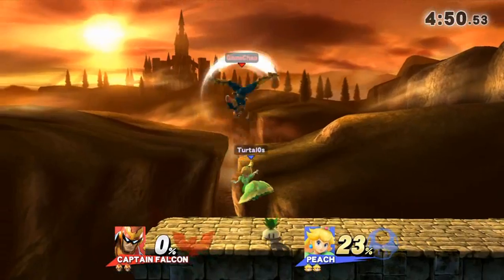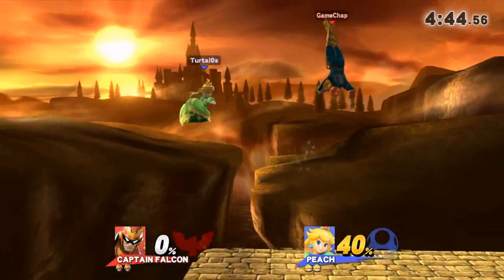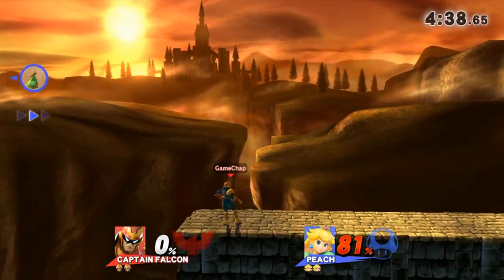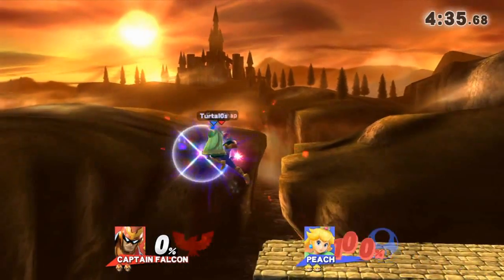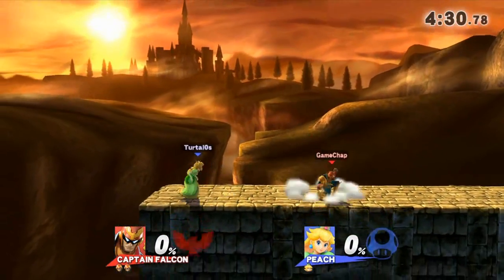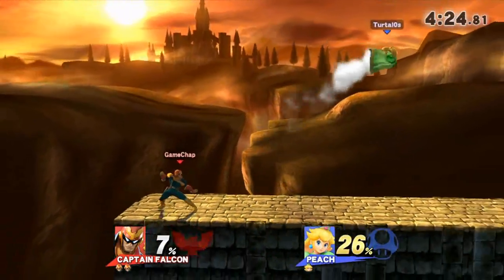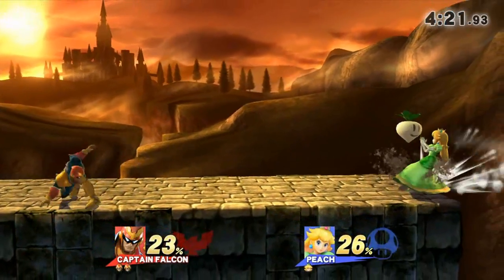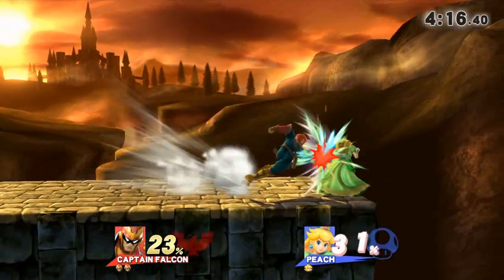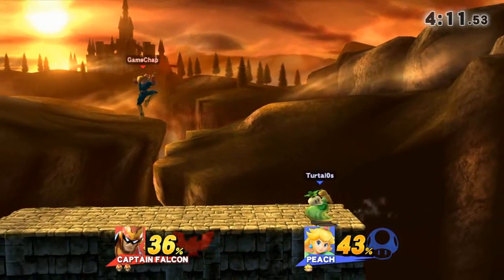It seems her attacks are failing against Falcon's strong jab up close, really taking advantage of her weak position. There's the up aerial and the first knee — she's come back. She doesn't know you can't argue with the knee of justice! Zero to death with two knees of justice — not just one, but two. So we're just seeing the difference in the characters. She's really having some trouble after the Villager — she's been completely caught off guard by this change of playstyle. It really does matter very much how well you know the character.